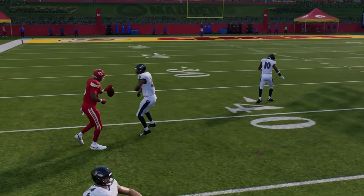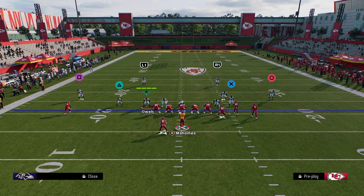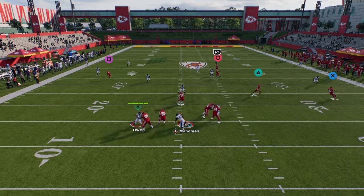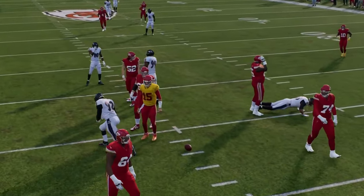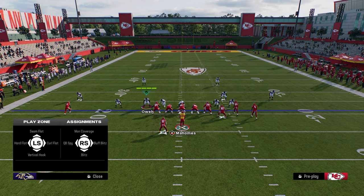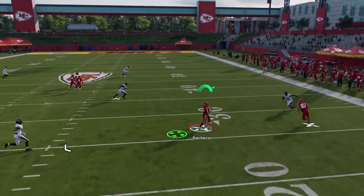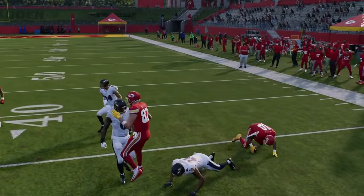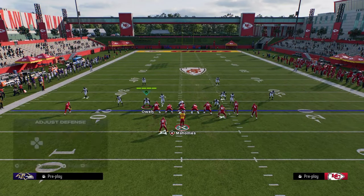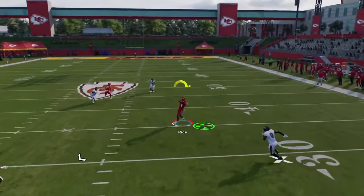That post route is so effective at breaking down pretty much every single coverage in the game. Against cover two, you still have that high-low strain in the middle of the field — you can throw the post or the running back route. All you're doing is coming to the line, streaking the slot receiver as fast as you can, and hitting underneath routes. The tight end flat oftentimes acts almost like a lead blocker for that running back route, which is one of the reasons it's so effective.